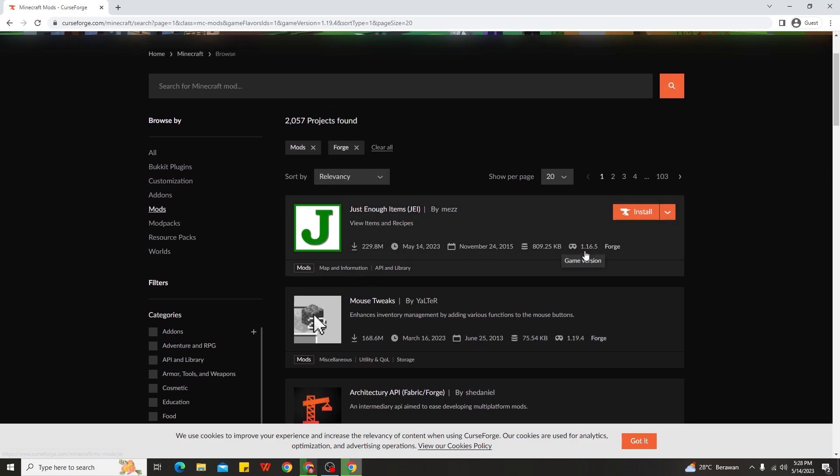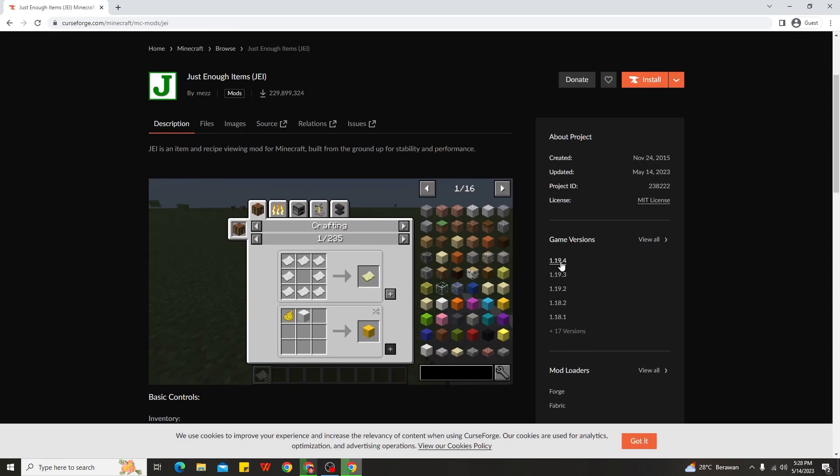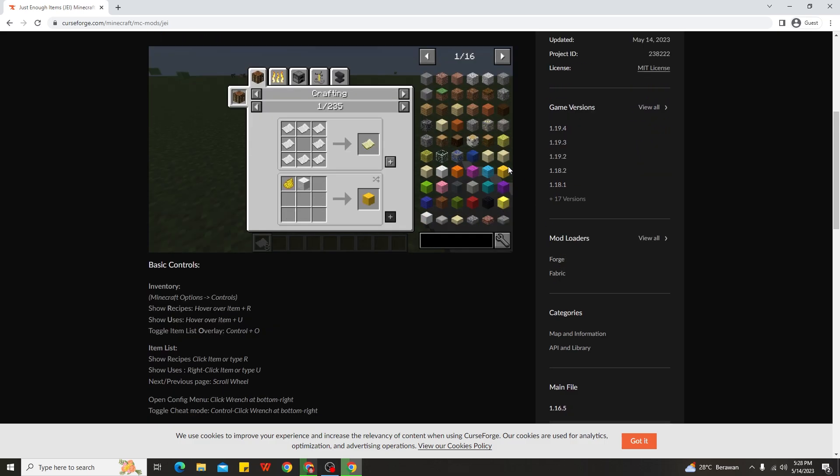For example, the Just Enough Items mod — you can see the listing may show 1.16.5, but if you go ahead and check inside the mod, the 1.19.4 version is already available. By the way, this mod has both a Forge and a Fabric version.